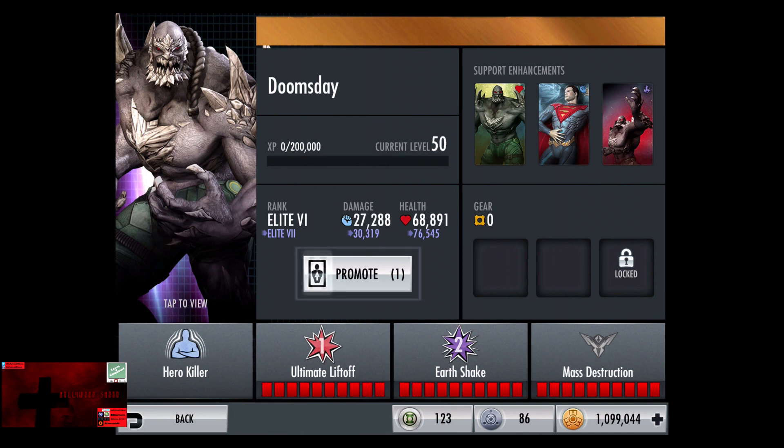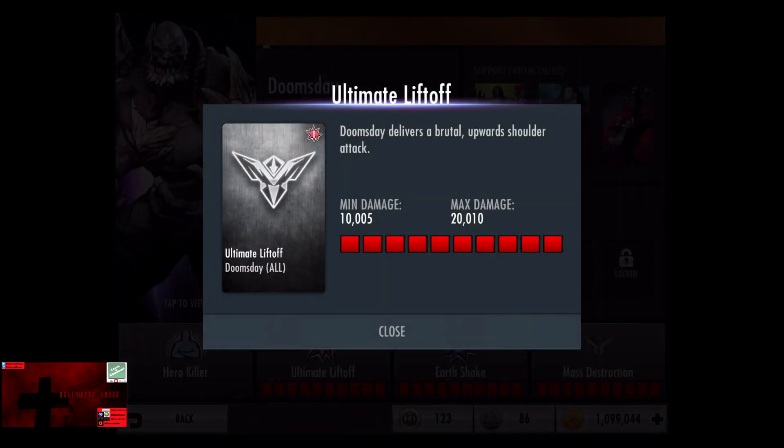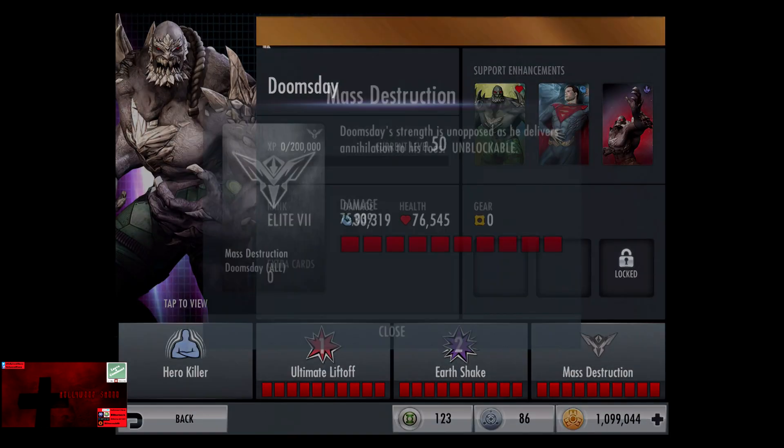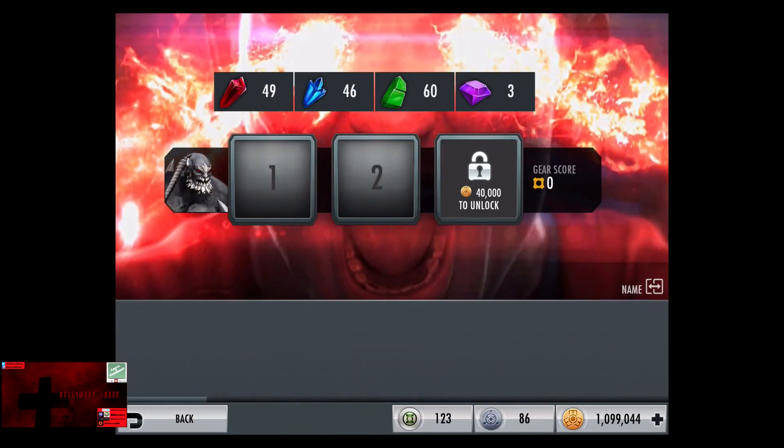Promoting Doomsday up to level 50 Elite 7. Damage goes to 30,319 and health to 76,545. Ultimate Liftoff is 10,005 to 20,010 damage. Earthshake 30,015 to 60,031. Mass Destruction now does 75,039 damage.